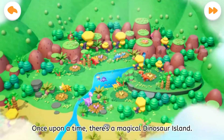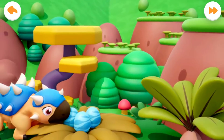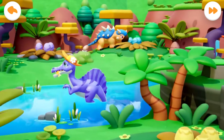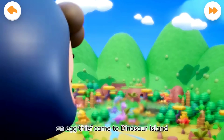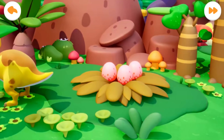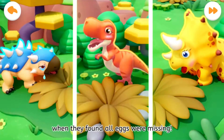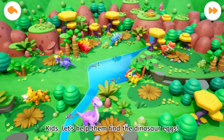Once upon a time, there's a magical dinosaur island. Many dinosaurs were living there happily. One day, an egg thief came to Dinosaur Island and stole all the dinosaur eggs. The dinosaurs were panicked when they found all eggs were missing. Kids, let's help them find the dinosaur eggs.